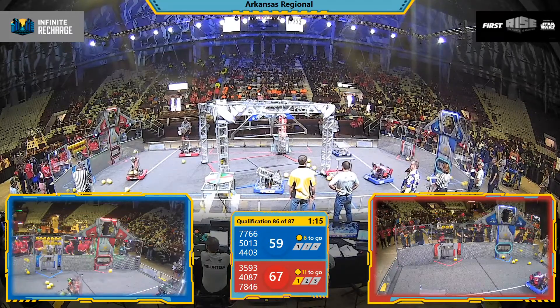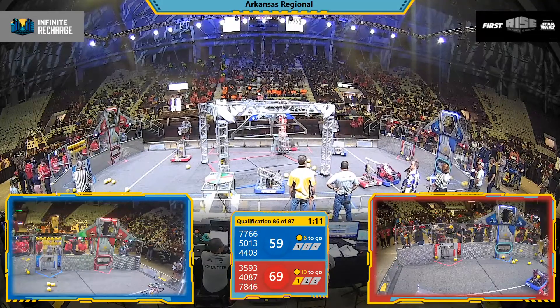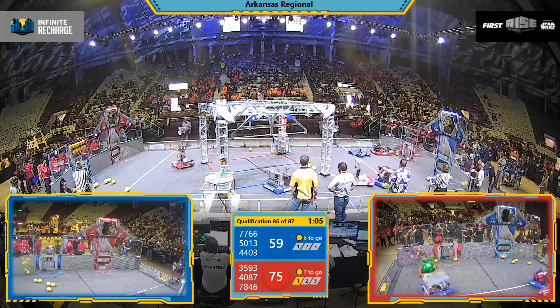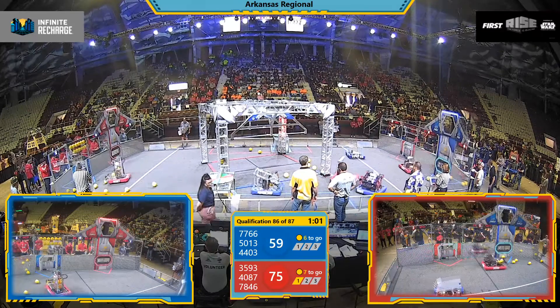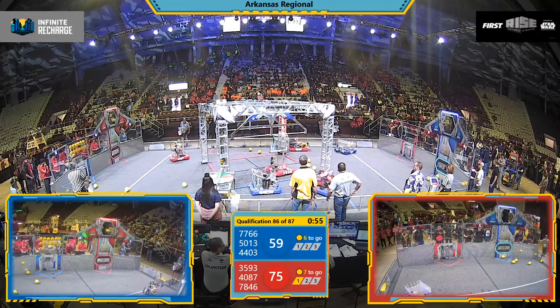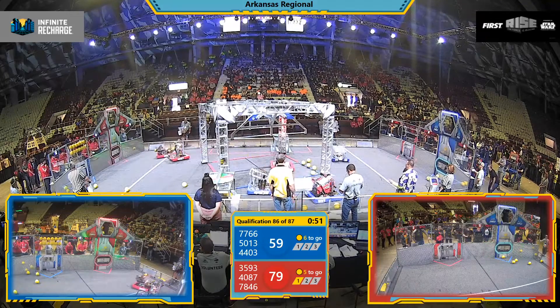The Red Alliance robots right now vacuuming up those human players' power cells as they're being fed into the field. Two shots up, four shots up, three shots through for Falcon. Trying to vacuum up some more power cells right now. Now Spitfire working hard, trying to get themselves in position to fire. Two shots up, two shots through for 40-87 and Falcon Robotics.